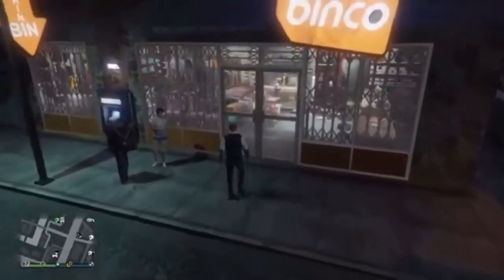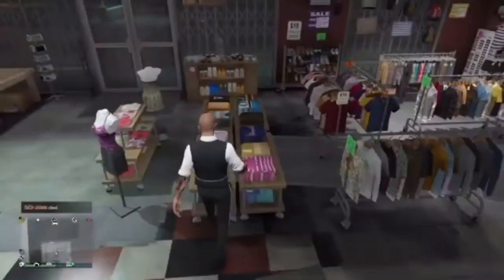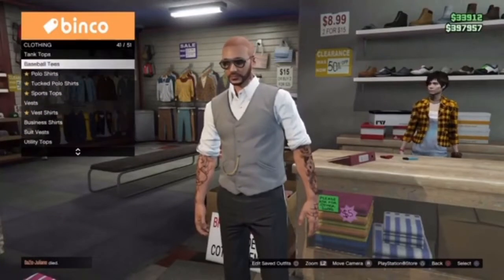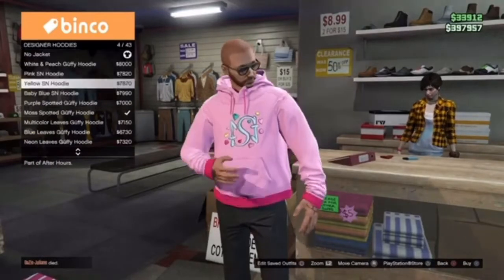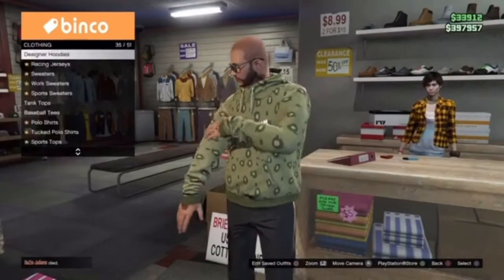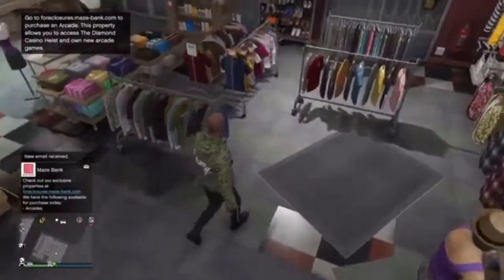For this outfit, go straight to Tops and over to hoodies — specifically designer hoodies. Go down to the most spotted Guffy hoodie and equip it. From there, go straight over to pants.